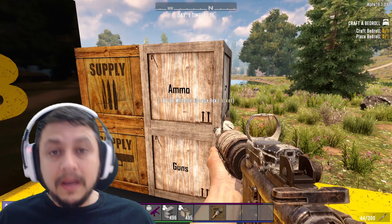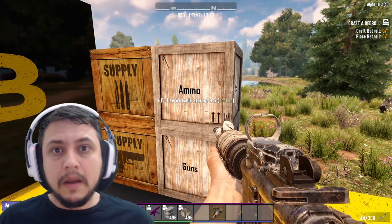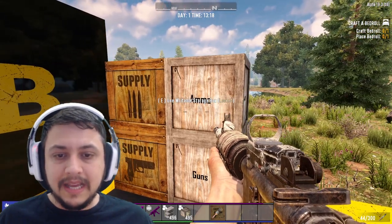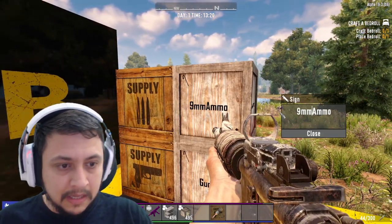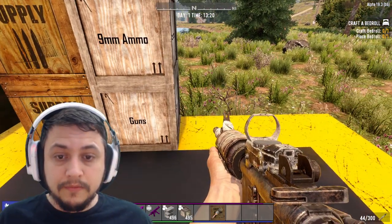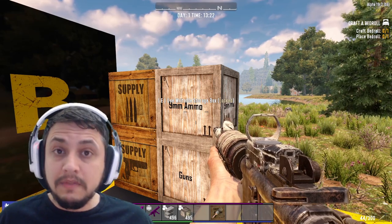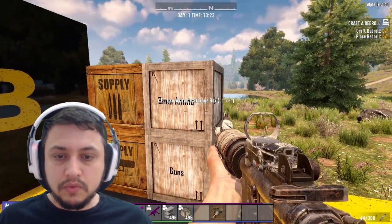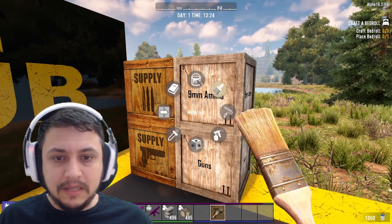I personally prefer the textured ones because they simply look better in my opinion, but I can see how writeable boxes come in handy when you're separating a bunch of things. For example, you could label one '9mm Ammo,' one '7.62,' and one for shotgun shells — so it helps organize things even more.